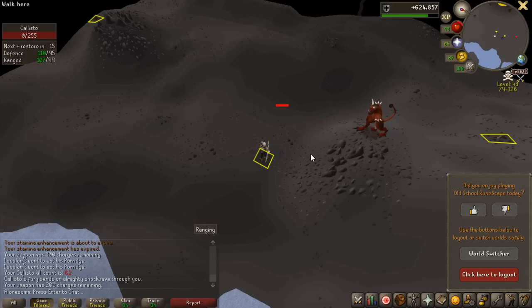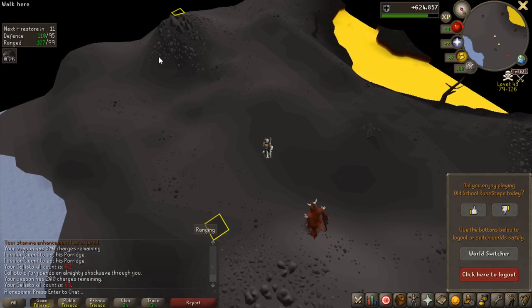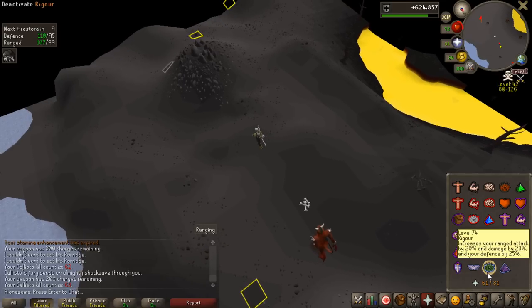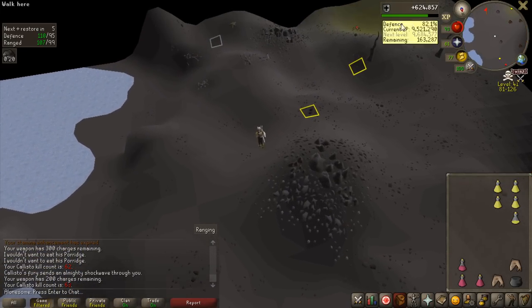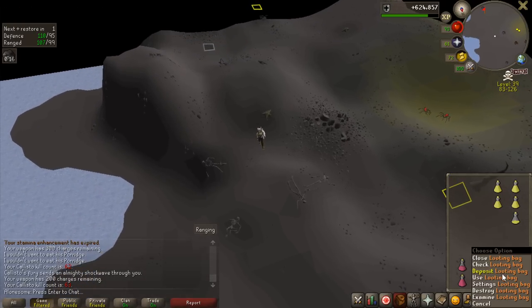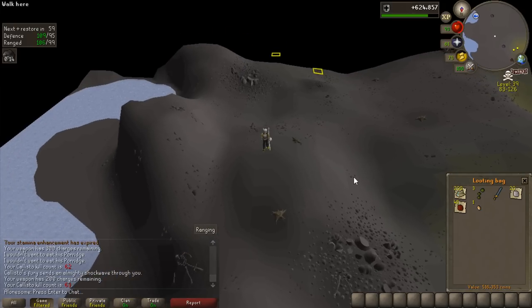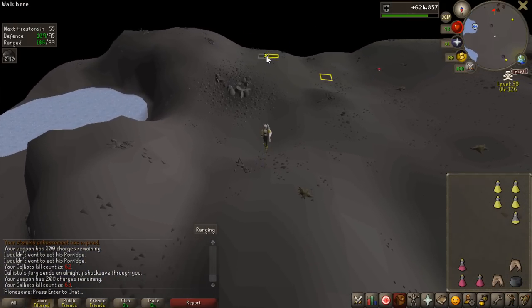A slightly longer trip this time, getting some diamonds and rubies at the end. Seven kills this trip, and I also turned on player indicators so I can actually see their names on the minimap whenever they get close to me — way easier to avoid getting PKed that way. Seven kills for 516k loot — definitely a better trip.